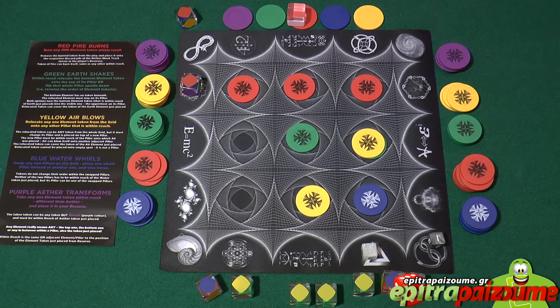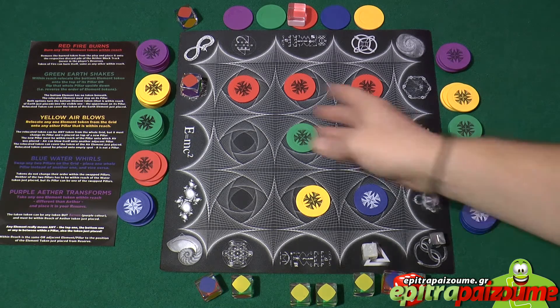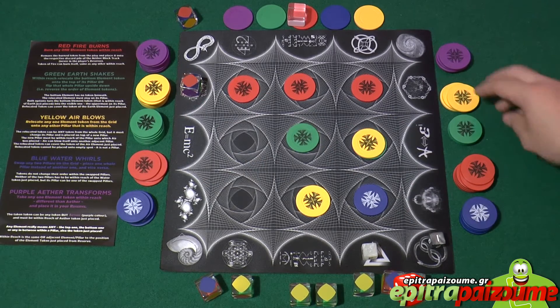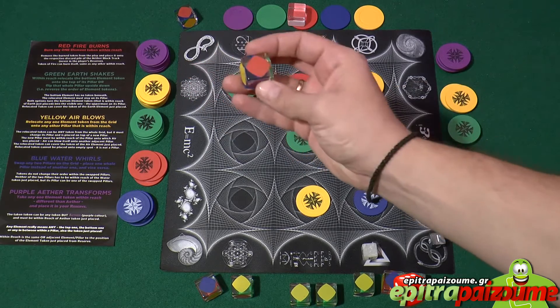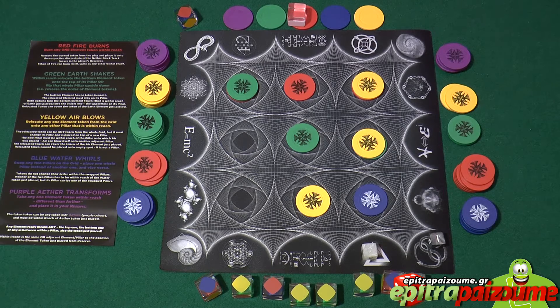When line unlocking occurs — after token placement or after elemental effect execution — the nether lock score must be immediately removed from the locked line if the last one of the element tokens on that line matches the color of the nether lock. In practical terms, this lock cannot be removed until two of the three elements of the line are not that color anymore. It is very important to pay attention when unlocking a line after each token placement and after elemental effect, but not during the effect itself.